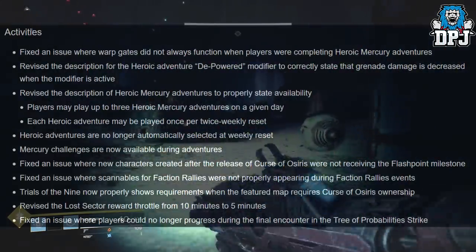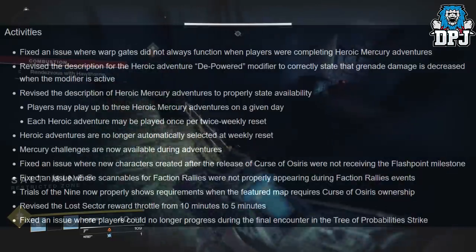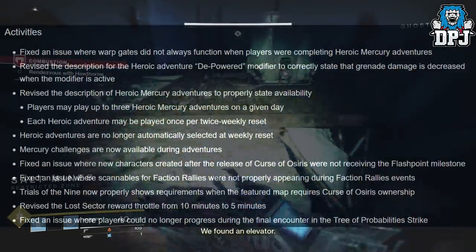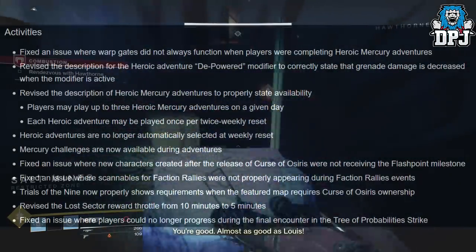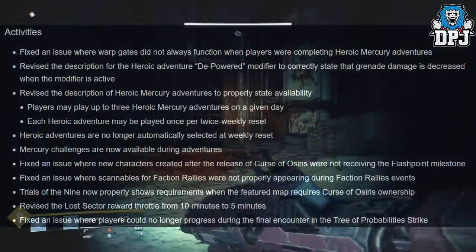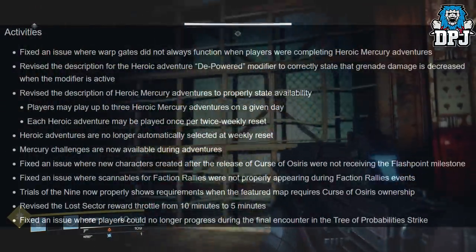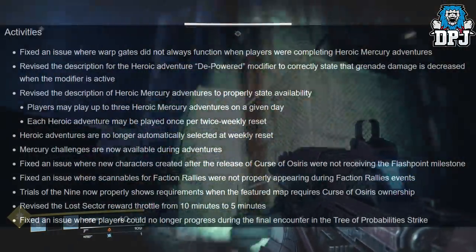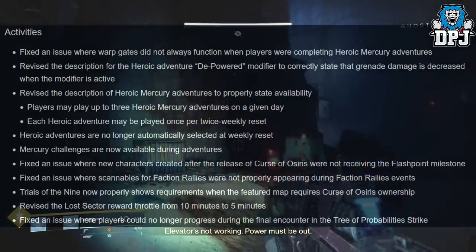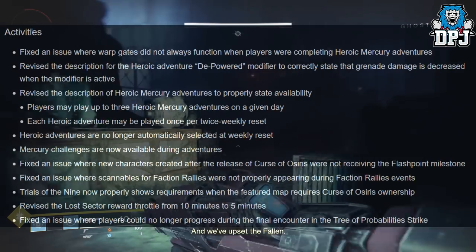Mercury challenges are now available during adventures. Fixed an issue where new characters created after the release of Curse of Osiris were not receiving the flashpoint milestone. Fixed an issue where scannables for faction rallies were not properly appearing during faction rally events. Trials of the Nine now properly shows requirements when the featured map requires Curse of Osiris ownership. Revised the lost sector reward throttle from 10 minutes to 5 minutes. Fixed an issue where players could no longer progress during the final encounter in the Tree of Probability strike.